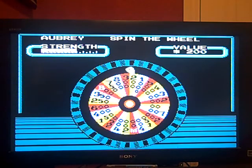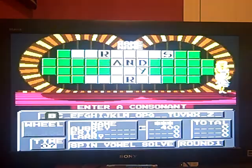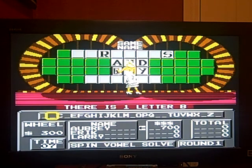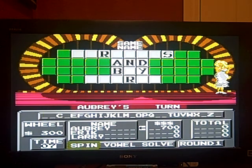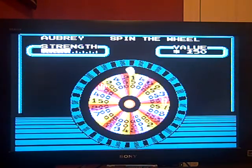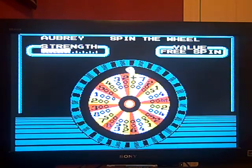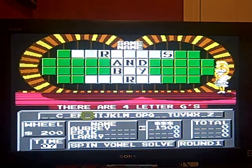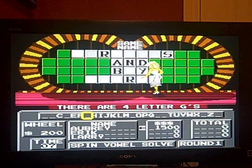One Y. 300, a B. There is a B. $700, I'll go one more time. 200 is the best I can do. A G. And there are four of them. So I got $1,500 back that I lost.